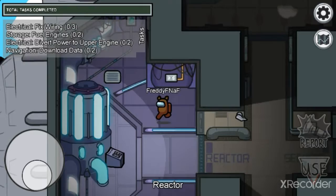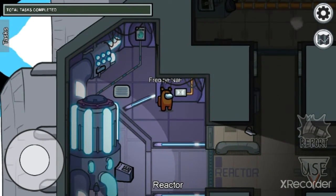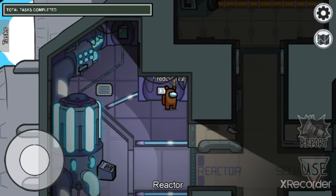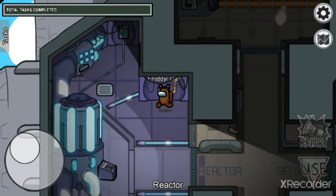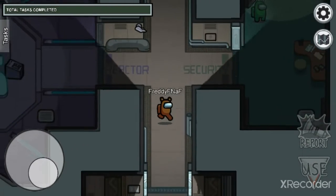Right here in reactor — fake task on the Skeld map. When you see someone here longer than three seconds, whether they just got AFK or if they're actually faking a task, they're obviously an impostor faking a task.